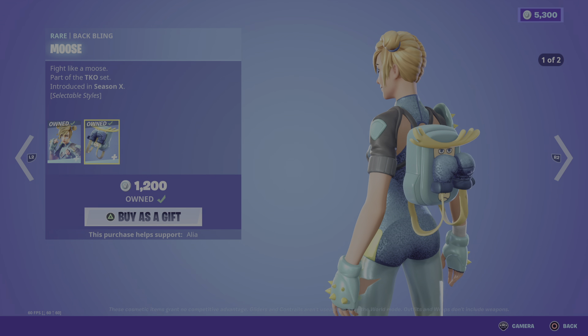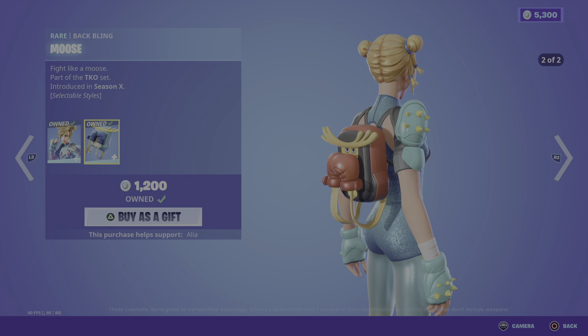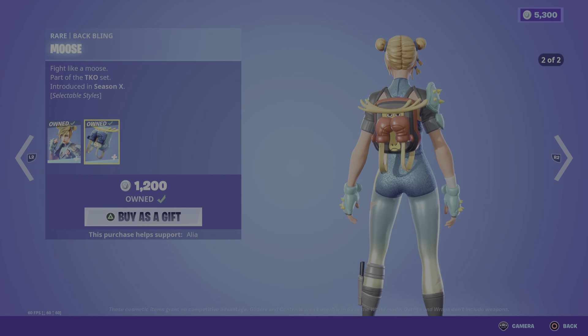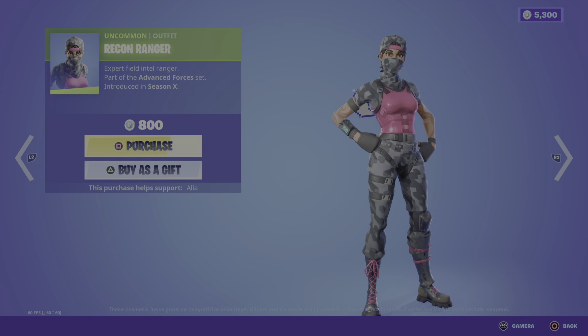We have the back bling, the Moose — Fight Like a Moose — pretty cool, again two styles: the default with sparkly gloves and then the red gloves for the alternate. Moving on to the return of the Recon Ranger — Ranger Expert Field Intel.